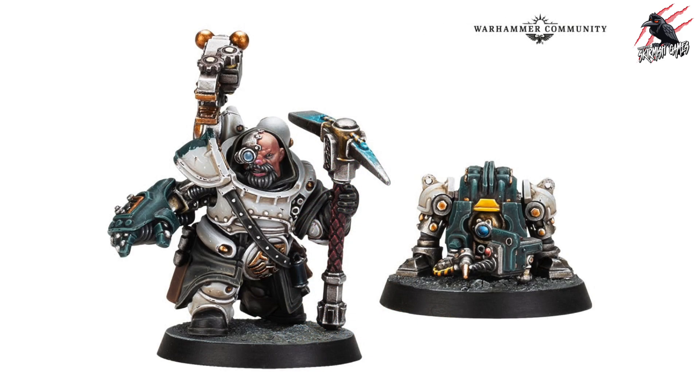Now we're on to Necromunda and we've got the Iron Head Squat Prospector's Claim Jumper - another new miniature that's going to be available to add to your Iron Heads. This comes with two models: you get the Claim Jumper who's the squat himself, and then you're also going to get the Techmite Autoveyor, and that's going to help him sniff out some loot and other rich pickings. These are both resin models, they're going to be available from Forgeworld, and we won't get the prices for these until they're actually released on the day.